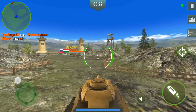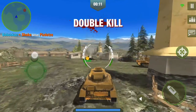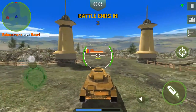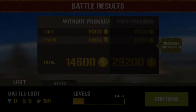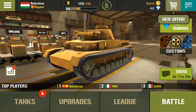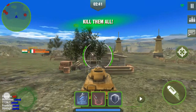It happens rarely that my tank is killed with one shot from the front. What's the first crate - hopefully a bronze crate, yeah. I try to find out how this crate system works and it seems like it's random - I got bronze, then silver, then bronze, then gold, then bronze and so on.